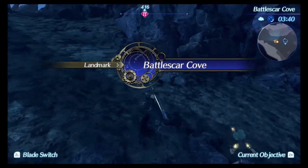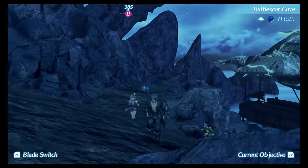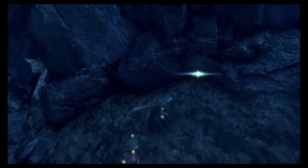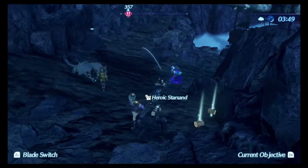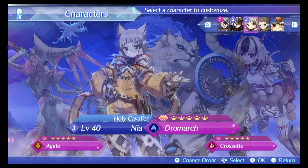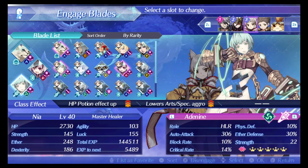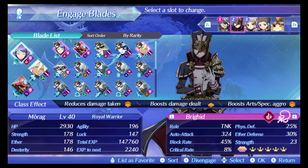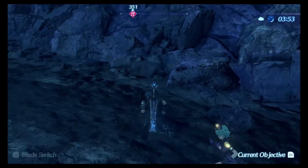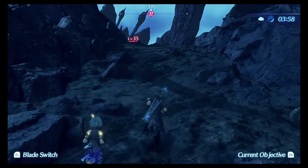Continuing the trend of just flying through different Titans at a breakneck pace, we're in Temperantia now. I have Morag, Zeke, and Nia in the party, just because I do know what is coming up. I just need to make sure Nia is well-equipped. Maybe I should switch Rex in — again, I know what's coming up, and I don't know how well we'll be able to take care of it.